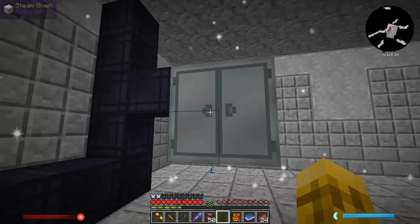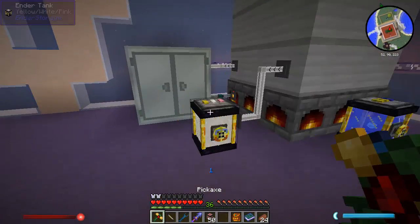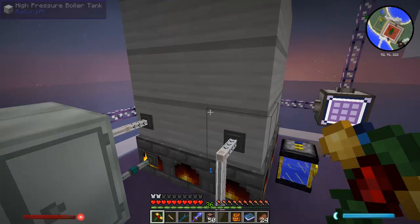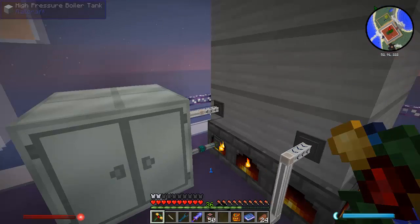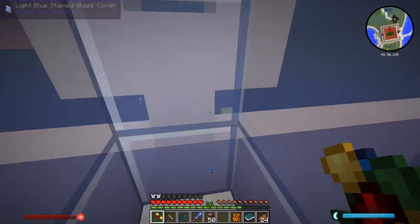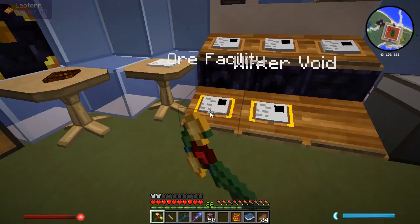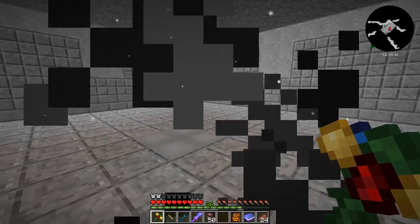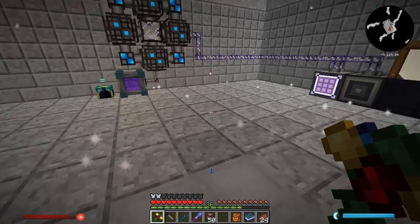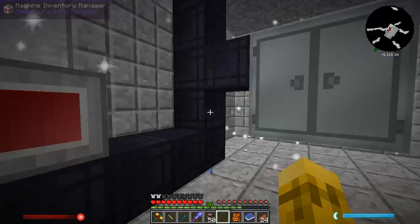Now we need to get some steam actually being generated, so for that we're going to need a bunch of charcoal. Don't you have a bunch of charcoal for me? There it all is — you've got plenty. Hopefully that's at least enough to get it up to speed to start producing some steam. So once it does, it will just keep perpetuating itself. Let's put our charcoal in here — 10 stacks.